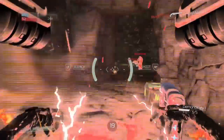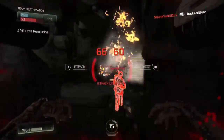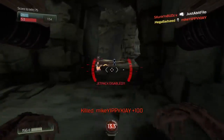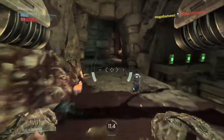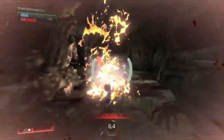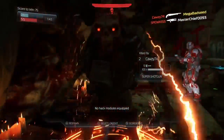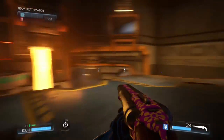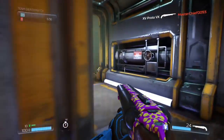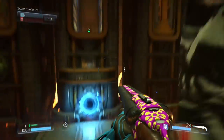Here I pick up the Revenant — you transform into it and you can see its point of view, which is pretty cool. I didn't use it very well; it was my first time and I probably killed one or two guys before getting killed. The thing about the Revenant is whenever it spawns on the map it gets picked up really quickly, so you've got to be nearby when it appears.